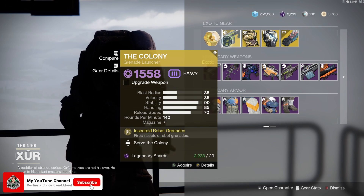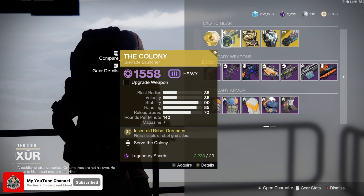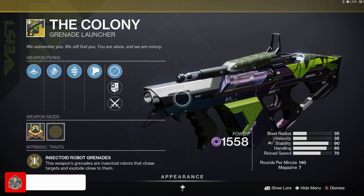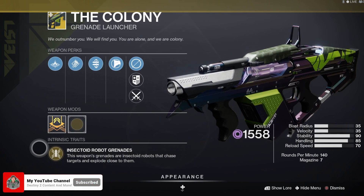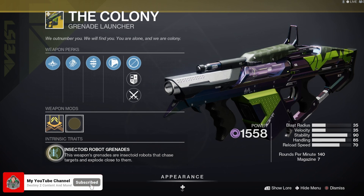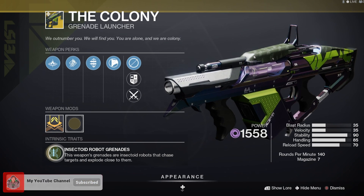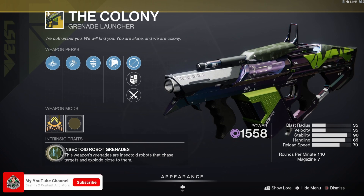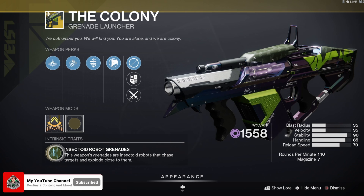Next up for the exotic weapon this week, we've got The Colony. Let's take a look at this thing — it's actually a grenade launcher that I haven't used too much myself. The main perk on The Colony is Insectoid Robot Grenades.